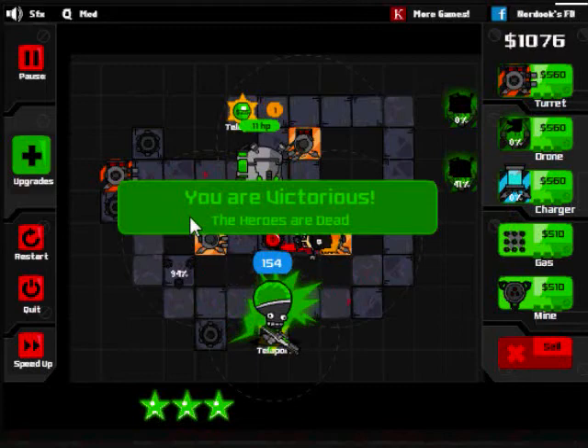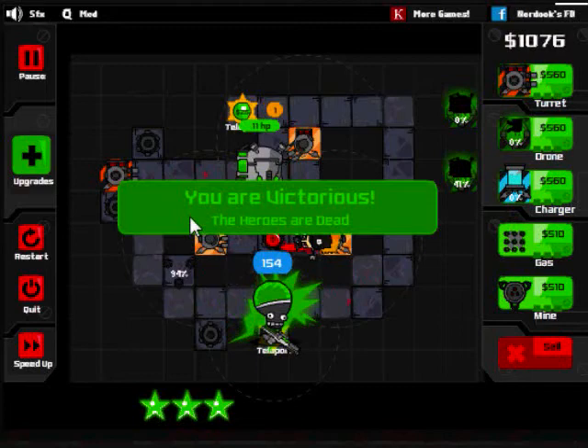All heroes are destroyed - maximum victory! That was really just a faux pas back in level 7. That's it for this episode. Next episode we'll take on the third tier of missions and might meet a new adversary. I am CrossKnights, and I will kill all heroes! See you then.